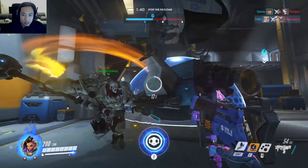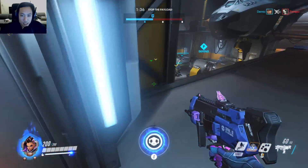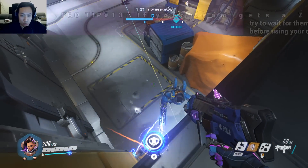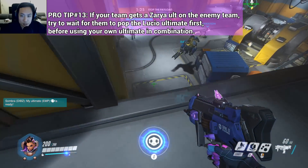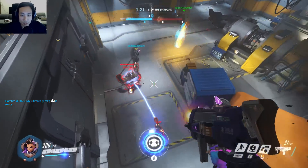We don't have a Zarya, so oh well. But if you have a Lucio ult, the EMP does get rid of Lucio shields as well as Reinhardt shields and Zarya barriers. So if the Zarya gets an ultimate on all teammates and even if Lucio drops his ult, you can take it out instantly with your own EMP.